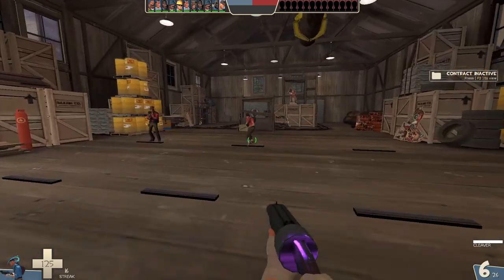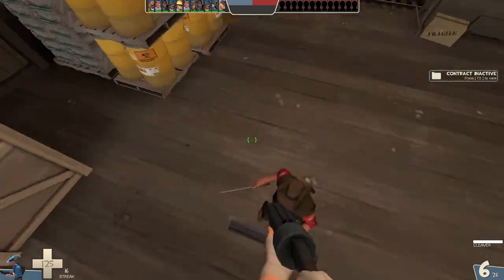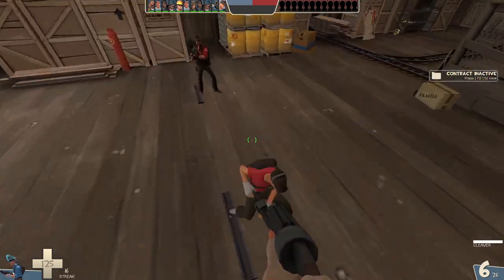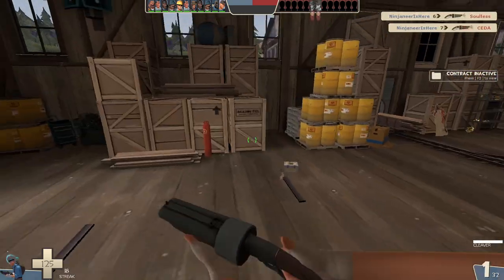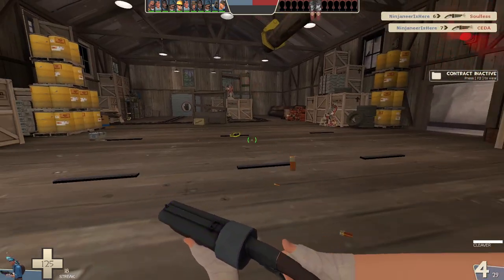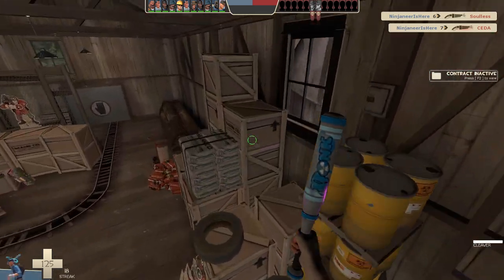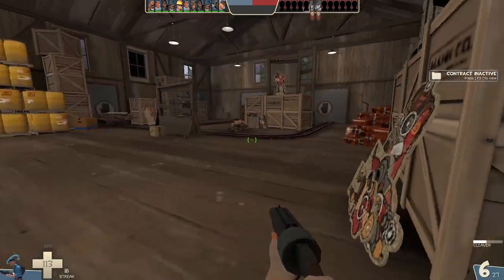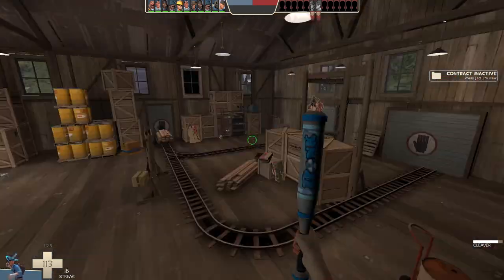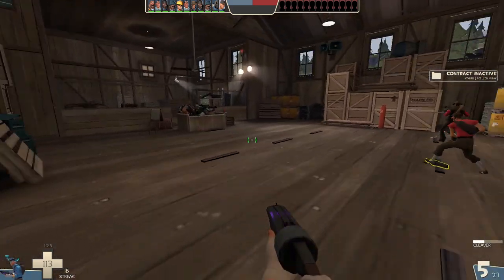What does the cleaver pair well with? It's pretty good with the stock scattergun because the stock scattergun on its own is enough to get a bunch of kills if you manage your reloads, your positioning, and land consistent meat shots. You can also use the atomizer to get to high places to initiate or reposition for weird angles — for example, throwing a cleaver at a sniper and then attacking from above.